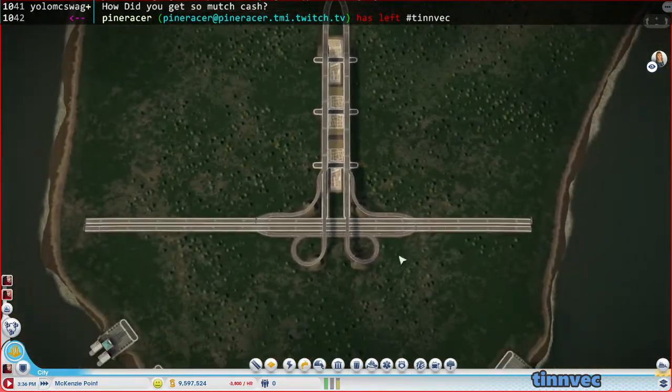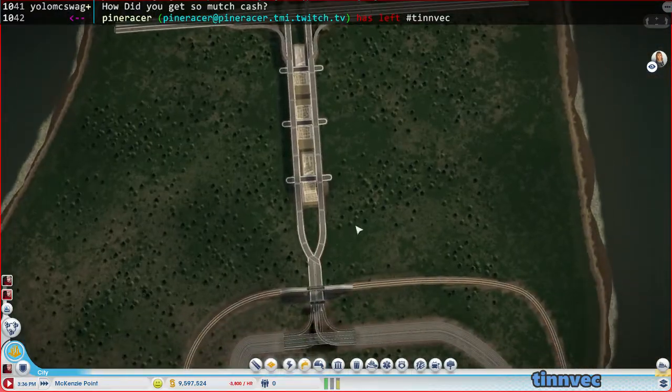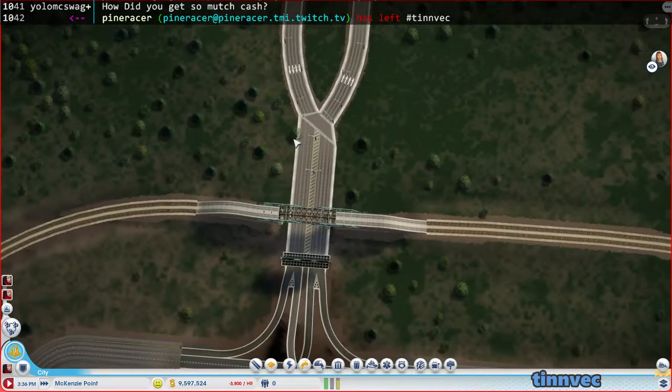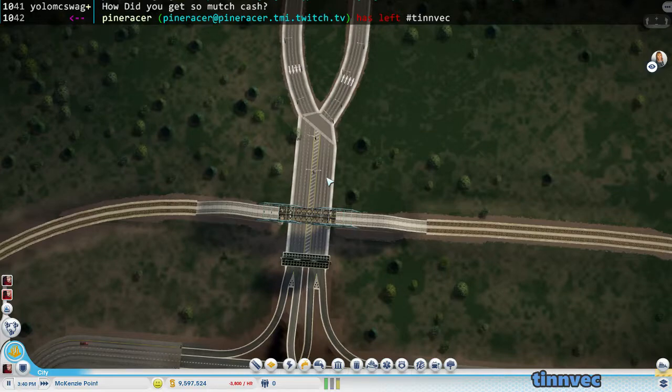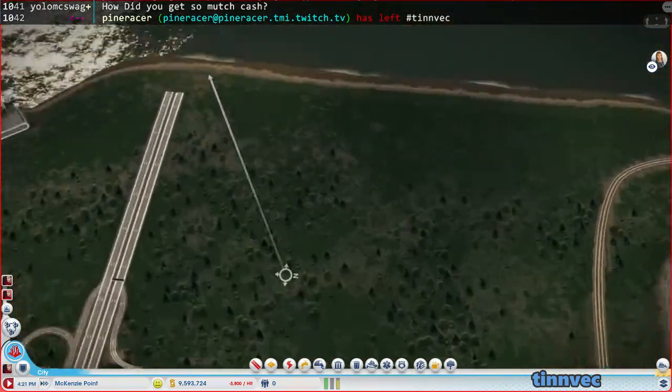There we go. I suppose I could plant some parks or something in here. This is bugging me — I wonder if this road isn't hooked up right. It should have some people coming in at some point. Oh no, it shouldn't because none of this is connected to anything.